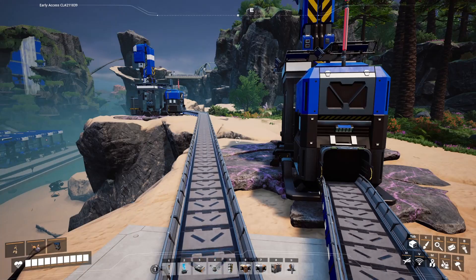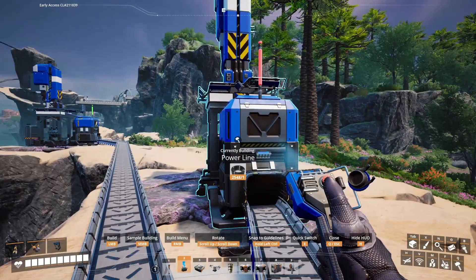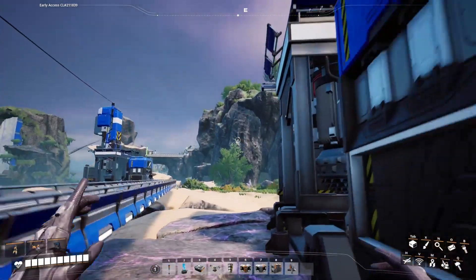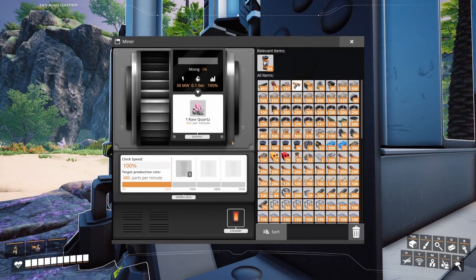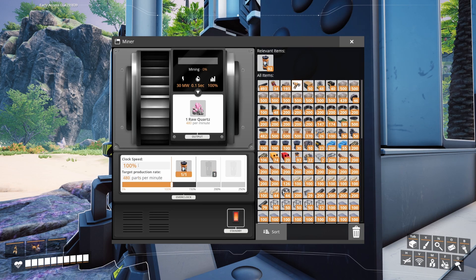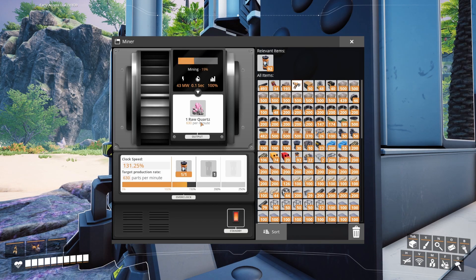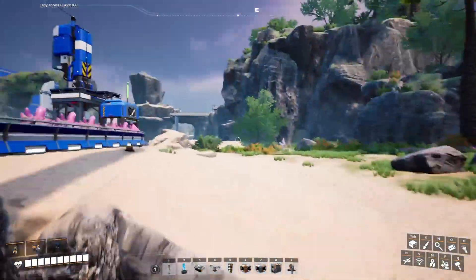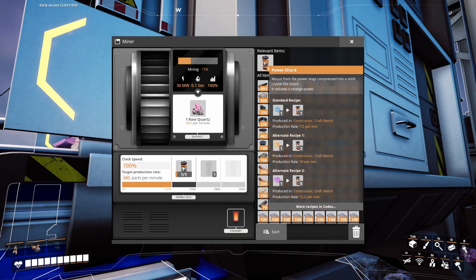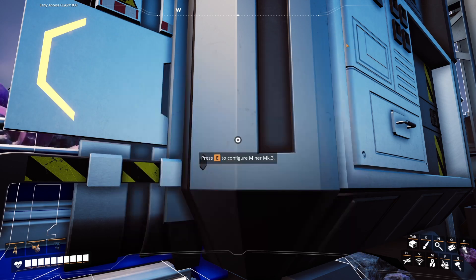That went a lot faster than I expected - pretty easy and relaxing. Let's go ahead and hook up these guys and get them going. I forgot to check because I had to reposition them. Let's get 630 on this one and 630 on that one - four lines at 630 each.